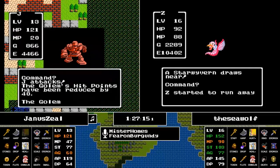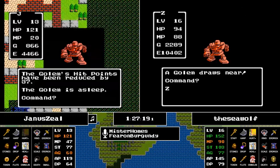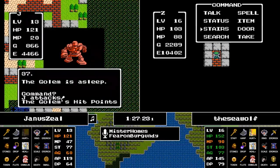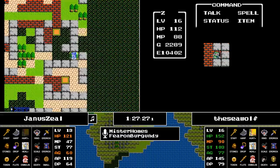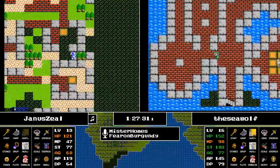When in grind mode like this, it's very common to be making about 500 experience a minute — in this case, killing two Golems in a minute. He needs 3,000 experience, that's about six or seven minutes.